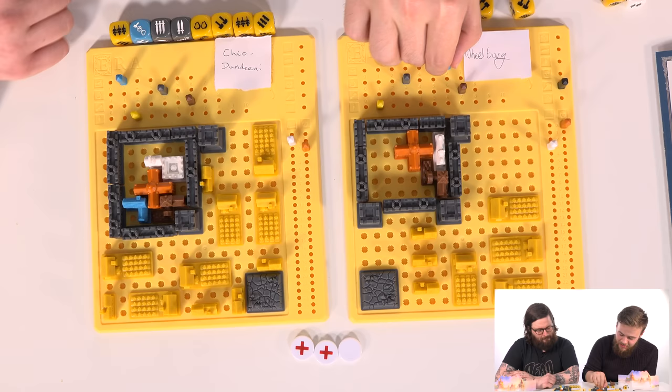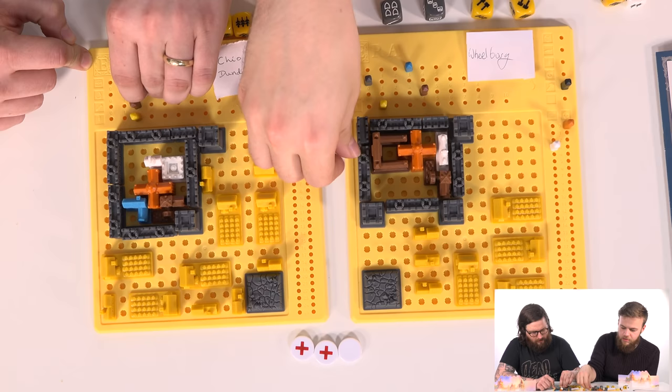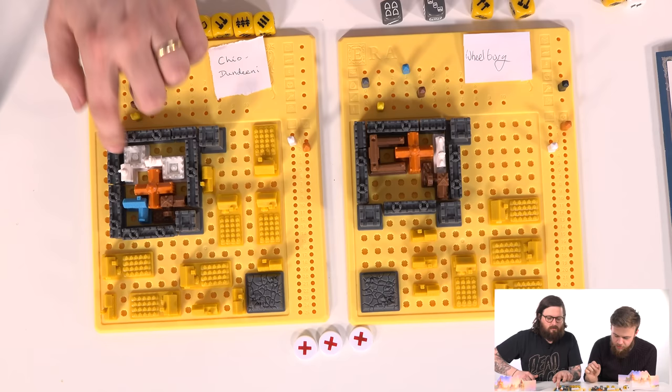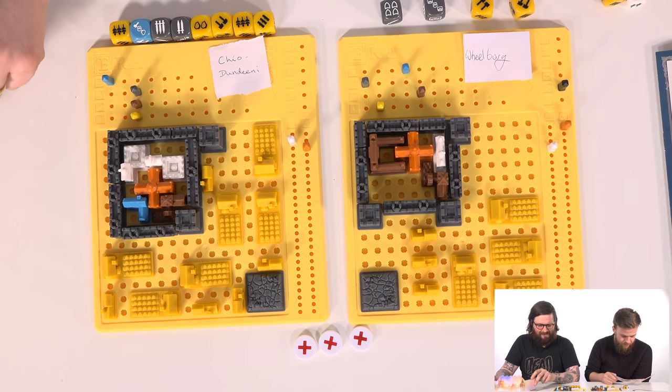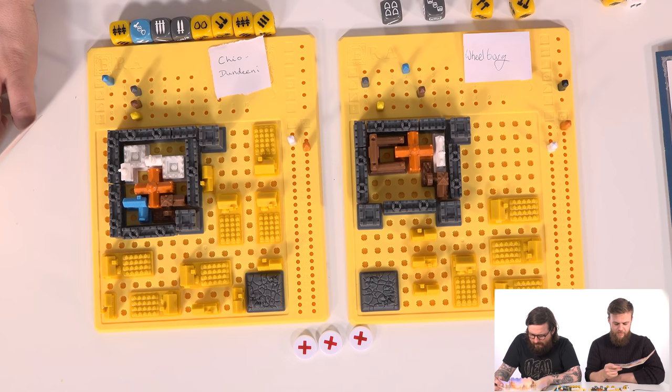I can do three extra builds - what can I afford? I can do two more builds. Problem is, I don't have any stone, which makes it difficult to build anything. Not enough wood for that either. I'm going to spend two wood and build a longhouse inside my city walls, because disease is no longer an issue. I'll build two longhouses - that goes down to zero. All right.